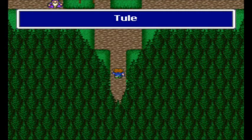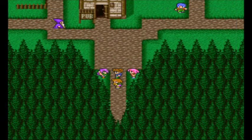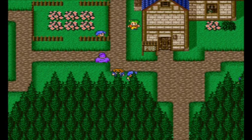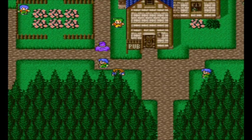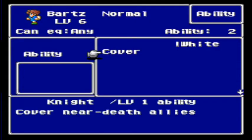By the end of the game, if you want a strong freelancer job, you'll have to try to master as many jobs as you can. The more jobs you master, the more effective your normal class becomes. Also, one thing you'll notice about the normal class is you can now equip two abilities as opposed to one.